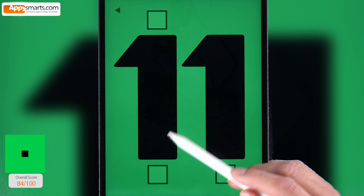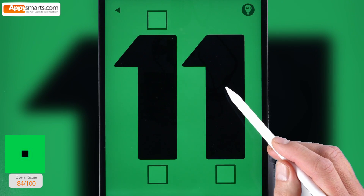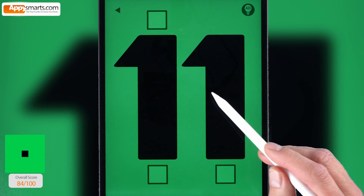Number 11. Use the square buttons to fill the digits with horizontal green bars. Use one button to generate bars. Use another button to switch between digits.